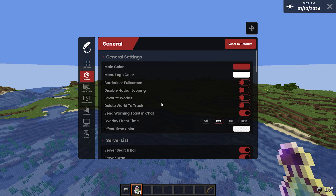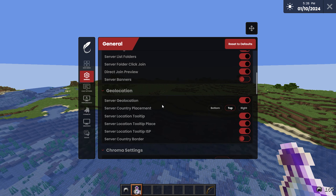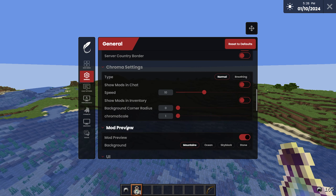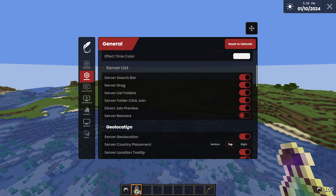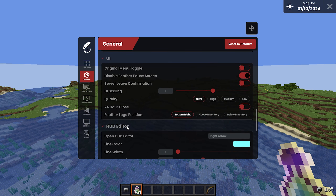Here are the general settings. The main thing I have is Effect Time displayed as text. The only other important thing in this tab is Inactive FPS — so if you close Minecraft or tab out, it uses less FPS, which probably helps your computer a ton. It's not running your PC out of RAM while you're tabbed out, which is very useful.